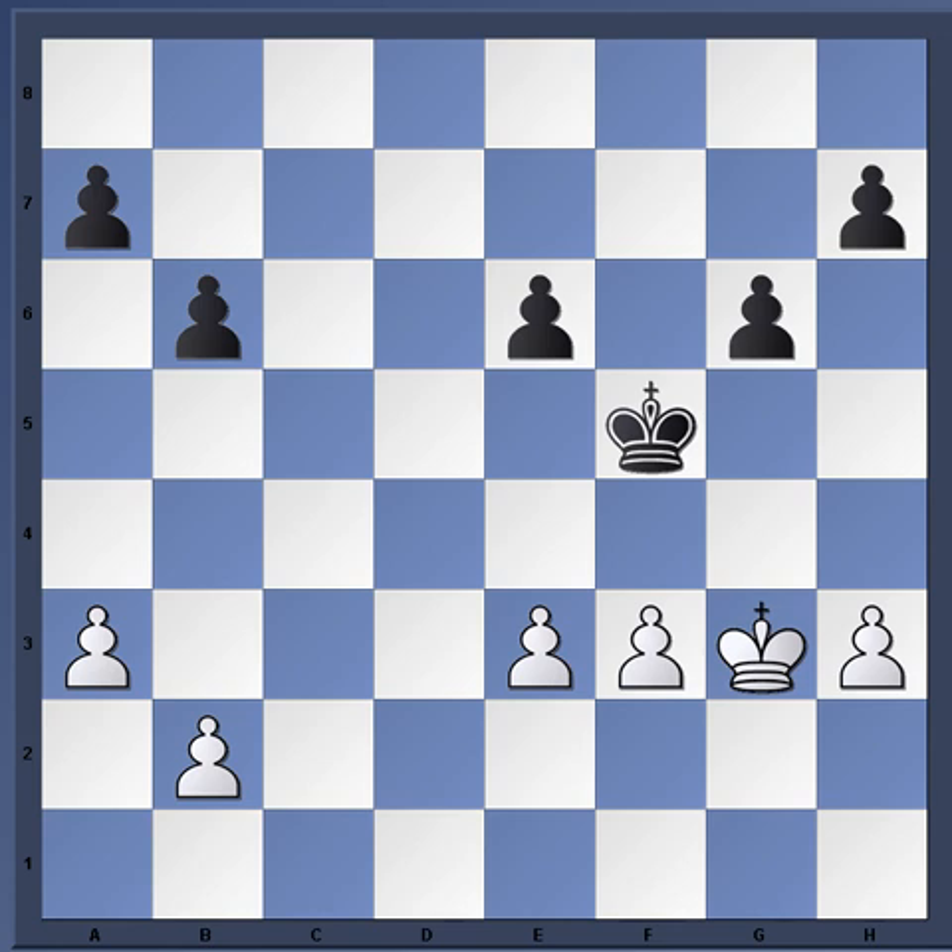The biggest problem for white is that the black king is centralized, with open c and d files along with the diagonals on the queenside. One obvious plan is black would love to penetrate to b3 or d3, using those open c and d files to eat up the pawns. White must guard against that penetration. One idea is the move b3, creating a barrier whereby the c4 square is guarded and also the d4 square, so the black king cannot penetrate.